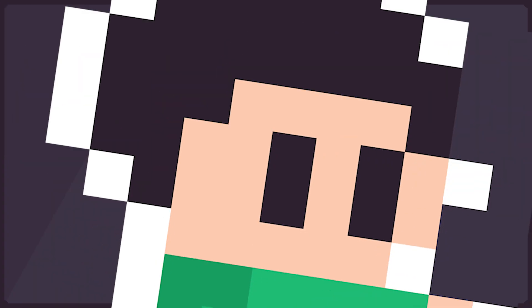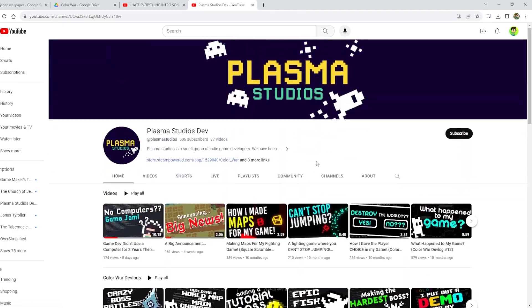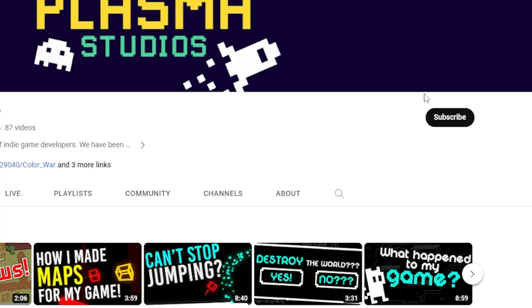I also added another optional boss in real life, and it's me! Don't worry, you can avoid this battle by becoming an Epic Plasma Gamer. How do you become an Epic Plasma Gamer? All you have to do is click that subscribe button and you can escape my wrath!